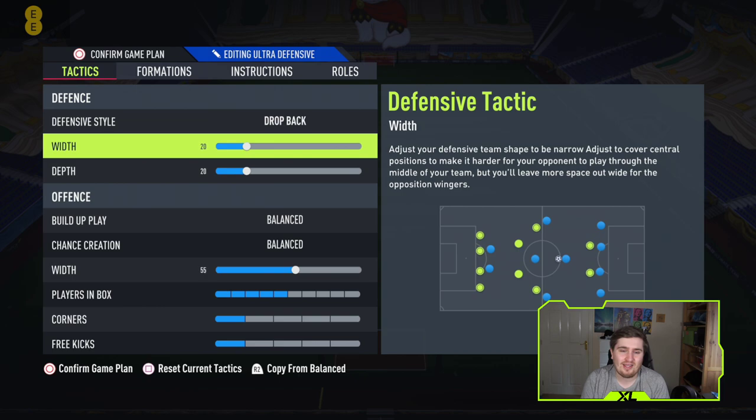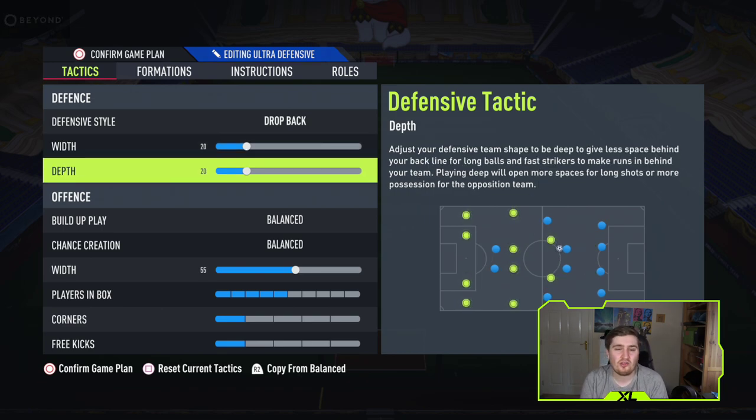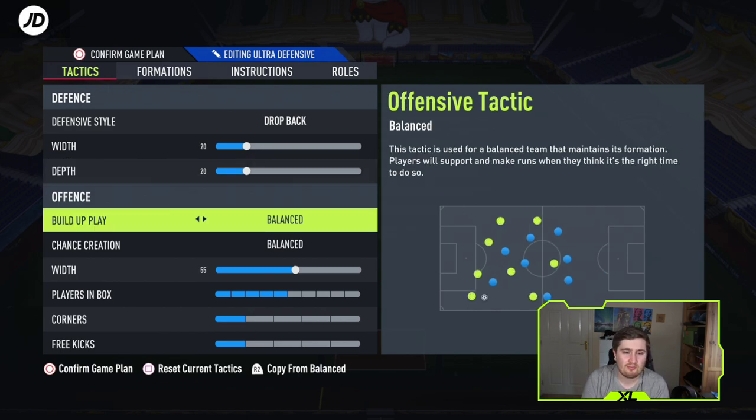Width controls how compact you want your team to be. In a very defensive formation like a 5-3-2, I go low width because I want lots of players in the middle. But when you're playing against someone trying to keep the ball and you need to press wide, you need high width. Depth is how high your team will push up — it's not literally how deep they sit naturally, which is how it probably should be but isn't on FIFA.